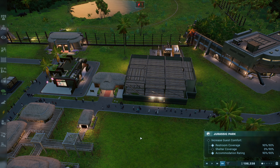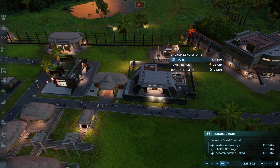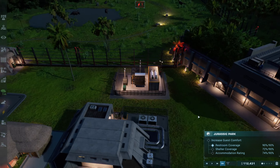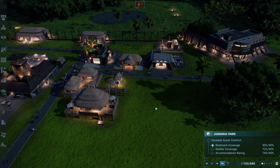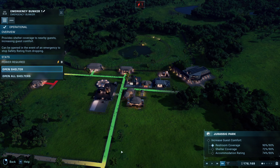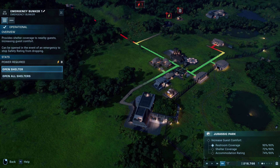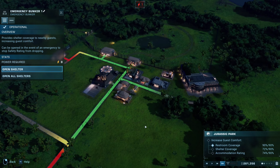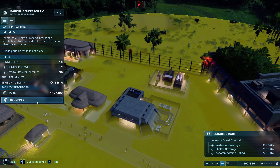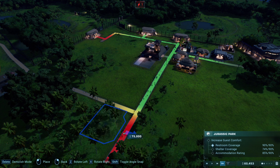That might be all we actually need to get this going. If I don't have to do anything with the parasaur, then I'm not going to worry about it. Let's resupply this a little bit - keep that going. It helped the shelter coverage but it still needs some accommodation. There's another shelter back that way, and then probably some more accommodations because that one's already full. Let's try to get a little bit more money so we can fill these up. There we go - that one's full. Put in another emergency bunker over here. Hopefully that'll take care of the shelter rating.